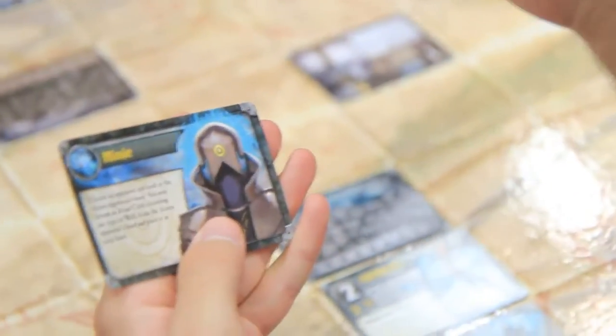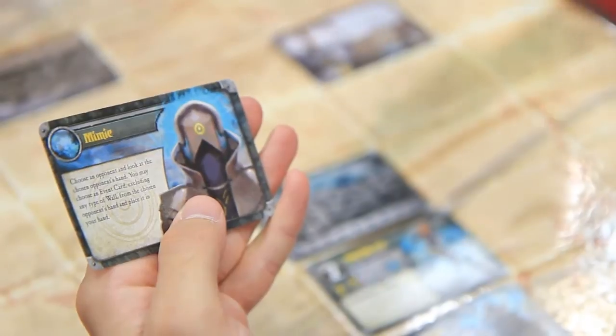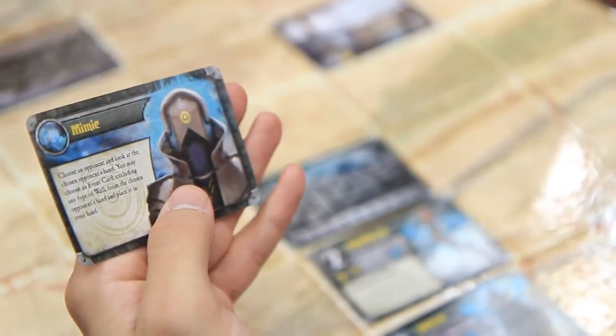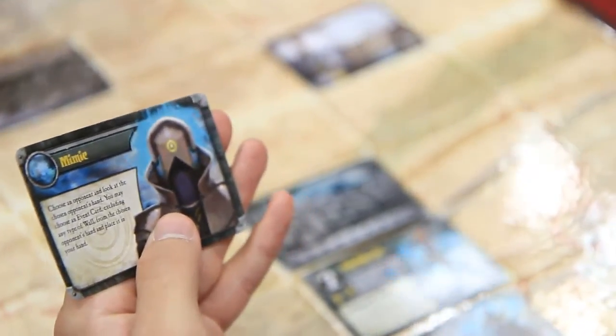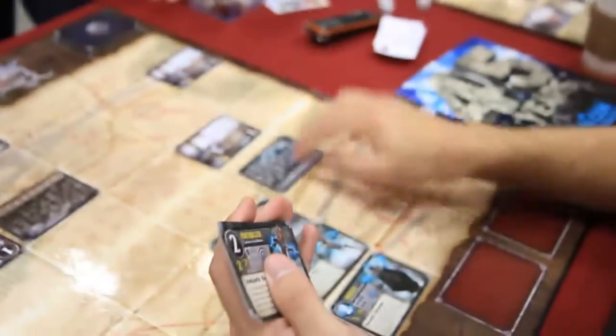There are two main schools of thought with walls depending on your style. Some people play them back to make defensive formations around their summoner. Others push them forward so they can summon right there and move deeper into enemy territory right away. I'm going to play one right there during my event phase.